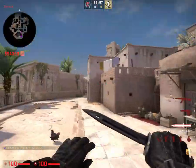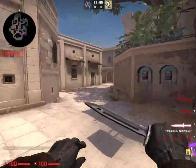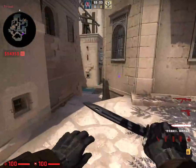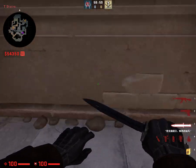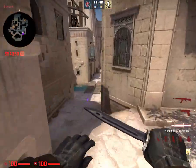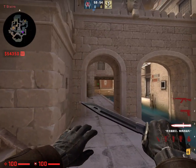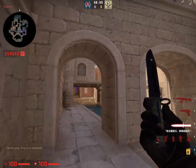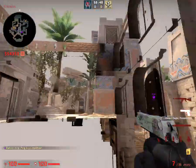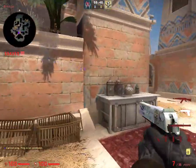Over here it's mid-A. CT spawn, then over here, mid-A. Stairs — it says stairs right there. So if we're on the stairs, stairs will meet connector. That's connector over there. That's mid. That's also a connection to mid.